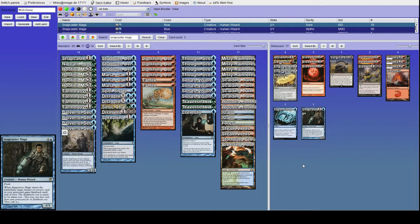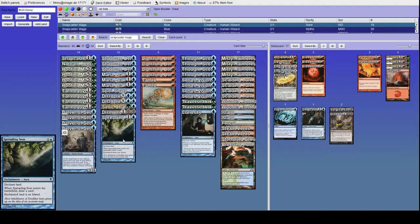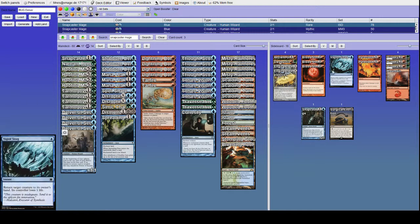Snapcaster Mage and Vaporsnag are the cards coming into the sideboard. The two cards I've been looking at cutting are Surgical and Dismember number two — I don't think these pull their weight. Dismember comes in against Grixis Death's Shadow, but I don't like it against the Jund version because Goyf gets too big. Against Eldrazi Tron I was boarding in 11 or 12 cards, so cutting Dismember doesn't hurt much. We now have Spreading Seas, which is good against just about every deck Dismember is good against.